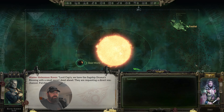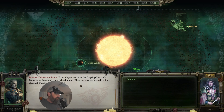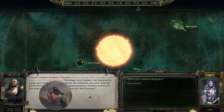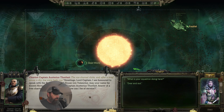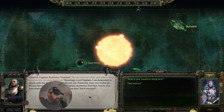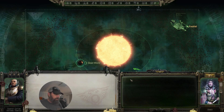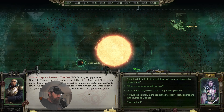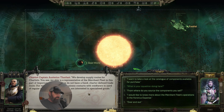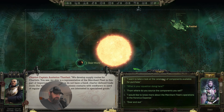Interesting — these are our coordinates on the grid. We have the flagship Druces of Blessing with a small escort ahead, requesting a direct Vox channel. Chartist Captain Asterius Thorfast: Greetings, Lord Captain. I am honored to speak with the Rogue Trader of House von Valencius. My ship is a representative of the merchant fleet — our mission is to establish business contacts with void farers in need of regular ship repairs and specialized goods. Let's see what you've got.